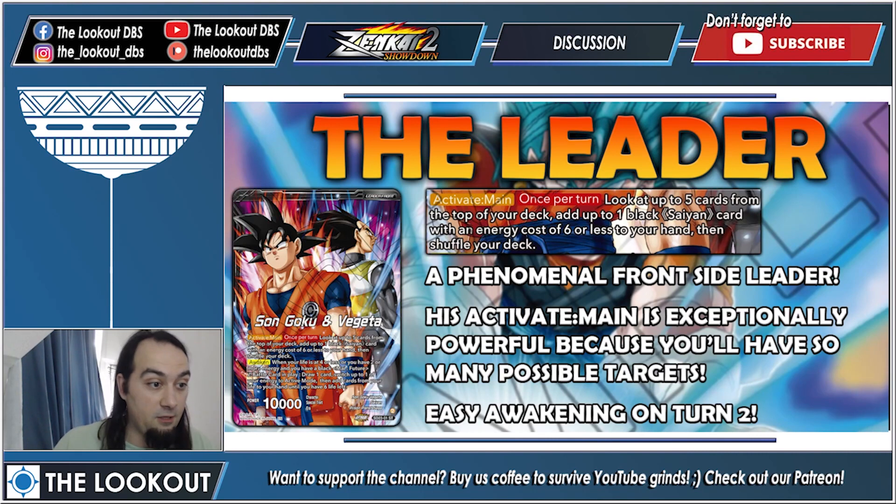This one is phenomenal — first, the artwork is one of the best I've seen. Now we have the activate main, which is insane: once per turn, activate main for drawing. Instead of a turn-much-better-than-auto draw-and-attack, look at up to the top five cards from the top of your deck and add up to one black Saiyan — any black Saiyan with a cost of six or less — to your hand, then shuffle your deck. And it's super easy to awaken.